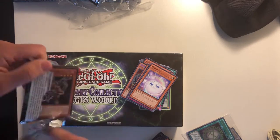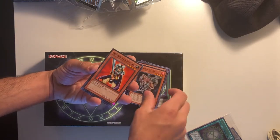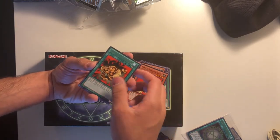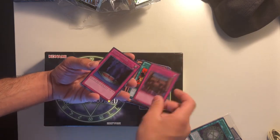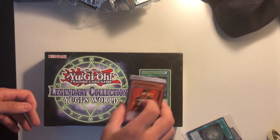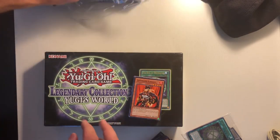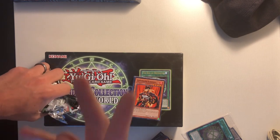Last pack: Guardian, Seal of Orichalcos, Obnoxious Celtic Guardian, Dark Snake Syndrome, Royal Decree — so we have a duplicate of that now — Magic Jammer, Chaos Sorcerer, Contract — so that was a pretty disappointing opening overall. I mean, we got a Dark Magician Girl so it's not the worst I guess. That's it for my opening for now — hopefully you guys enjoyed it, look out for more content from me in the future, and I will check you guys later. Peace.